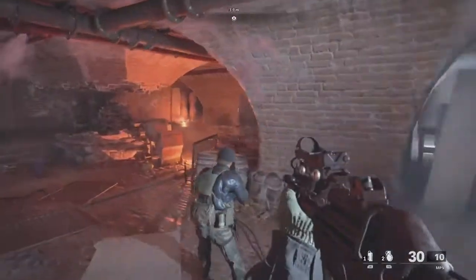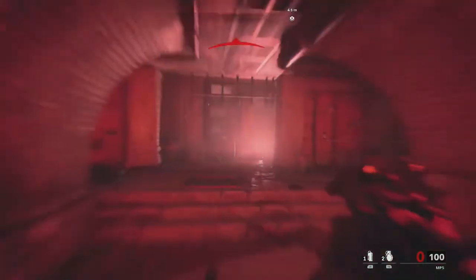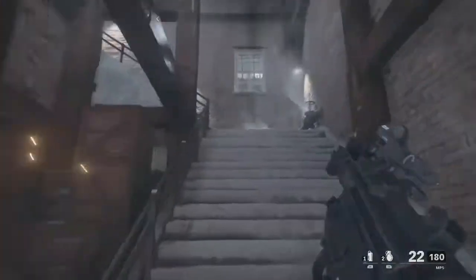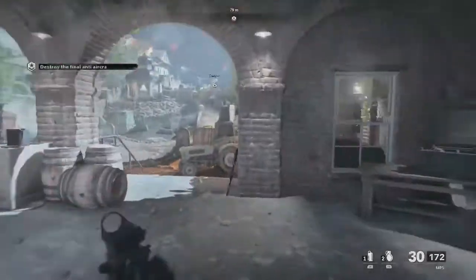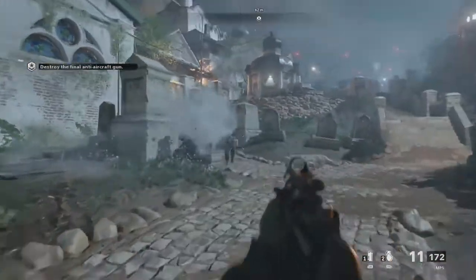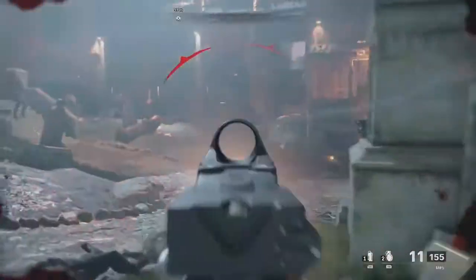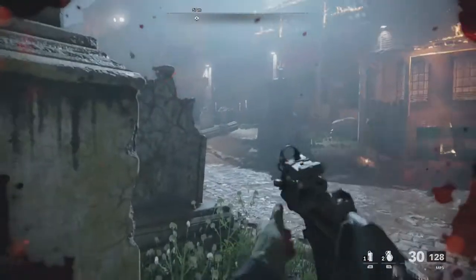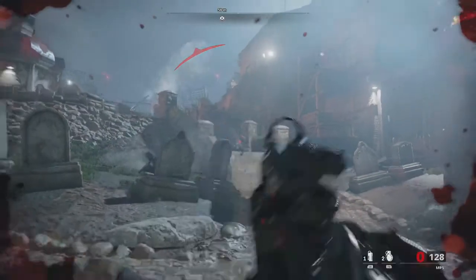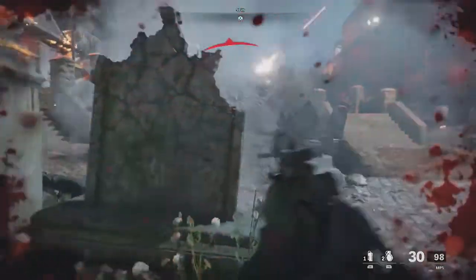We've got five minutes before all of Europe goes nuclear. Your power's coming back on. That's a big gamble if that gun ain't cleared. Heavy MG on the ridge. Start your bombing run. Get your team out of there, Adler. Those bombers won't have a chance if we don't clear that last AA gun.